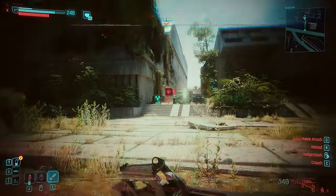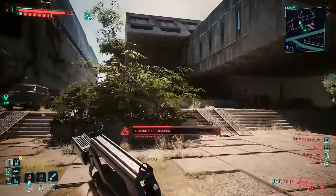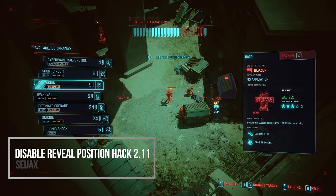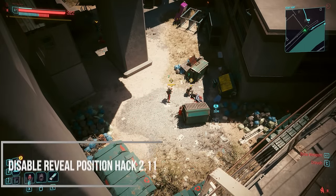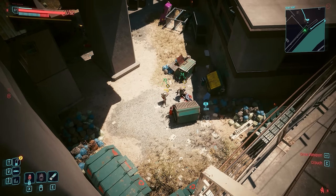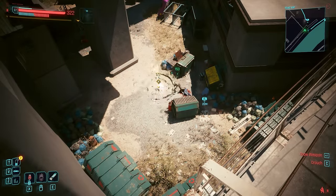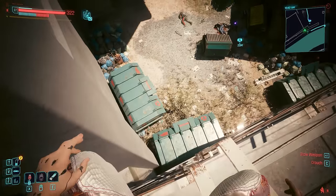But if you do want to just get rid of reveal position overall and you're tired of seeing that bar, you could grab the mod Disable Reveal Position Hack 2.11, which will flat out remove reveal position from the game entirely, so you can freely quick hack enemies without much consequence — quite overpowered, but it's your game.